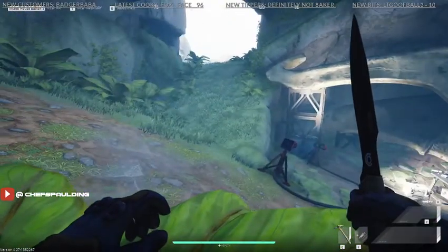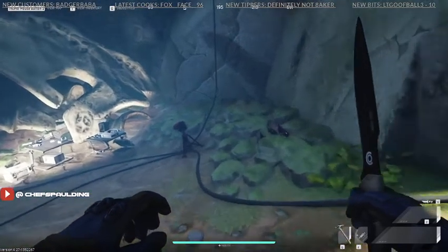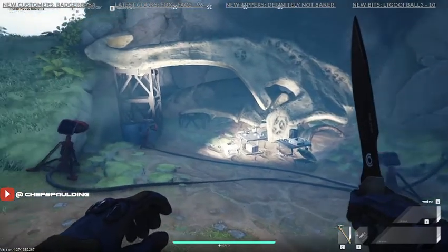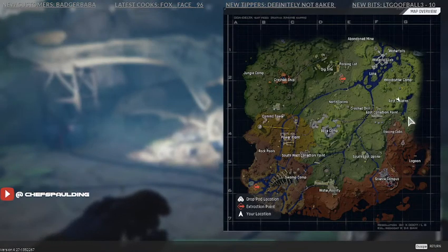Hey guys, just wanted back with another video — short and sweet. If you're on the mission where you're looking for the bones for the archaeology mission, if you come into East Caverns with the map here, usually if you land back here you just come through the back end, come in, take a right, and you'll find it about center of the East Caverns.